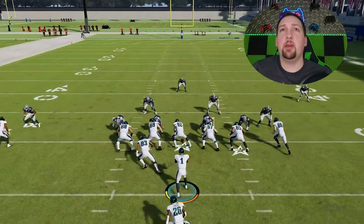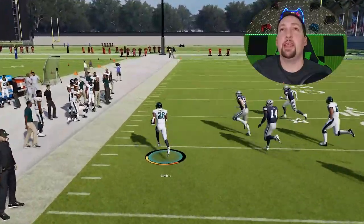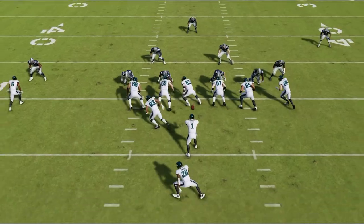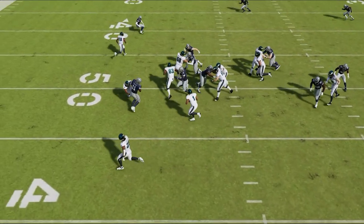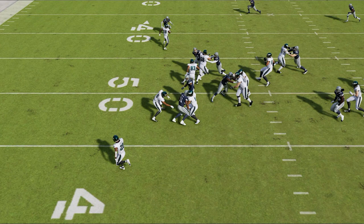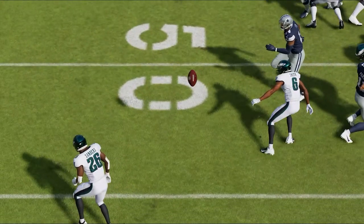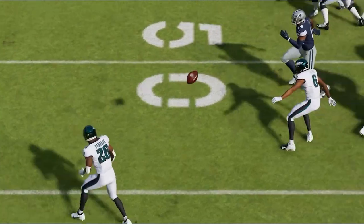I'm still not really getting any man coverages, so we're just going to keep going with this. Once again, get that pitch out. I got that pitch out very late — I don't know if Miles Sanders is my fastest runback, but it's still about 10 to 15 yards. When it comes to these pitch plays, you usually get pretty favorable animations. There's no real reason, based on the fact that he's being tackled by Micah Parsons with the ball covered up, and somehow he still gets that pitch out.